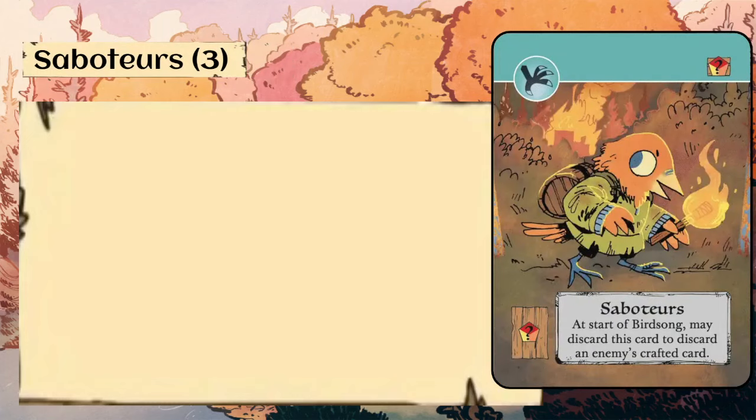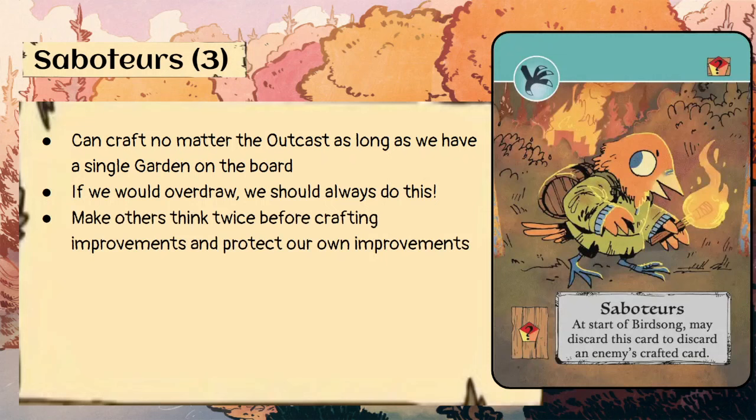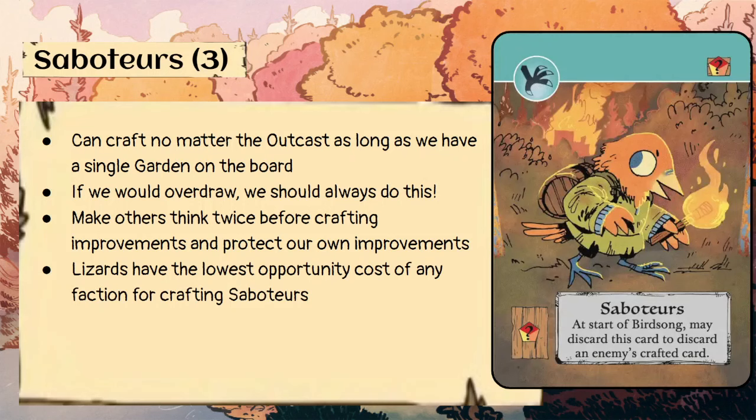Finally, Saboteurs — three copies, only costs one crafting piece of any suit. At the start of birdsong, may discard this card to discard an enemy's crafted card. We can craft this no matter the outcast, as long as we have a single garden on the board, which is very easy. If we would overdraw, we should always craft it. We can make others think twice before crafting improvements and protect our own. Lizards have the lowest opportunity cost of any faction for crafting Saboteurs — it's a bird card, so unlike other factions we don't have to choose between crafting it and using it as a bird. Bird cards are not valuable to the Lizards; we much prefer suited cards. We can also use Saboteurs to discard an opponent's card specifically to influence the outcast — a nice little consideration.